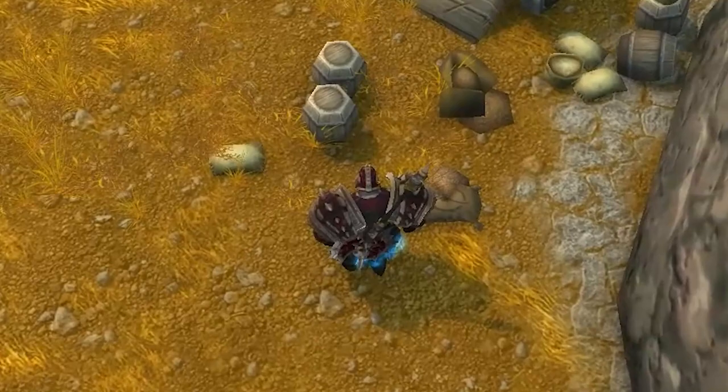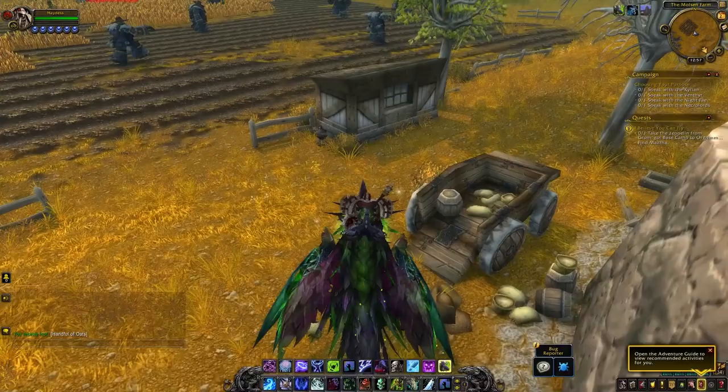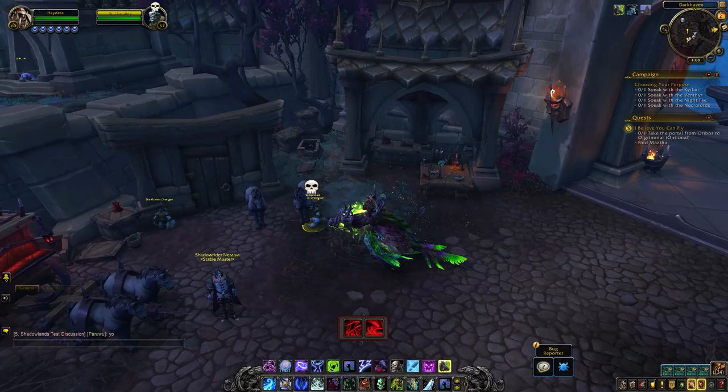For the first day of items that need to be handed to Blanche, you need to get a handful of oats — eight of them to be exact — and you can find these oats in Westfall in the Eastern Kingdoms. The best spots I found were Molson Farm and Saldene's Farm. I just went back and forth between there until I got eight handfuls of oats.